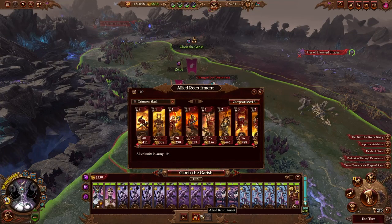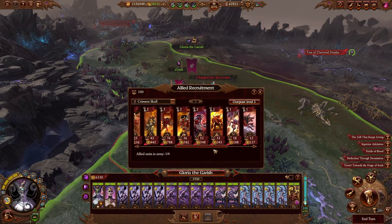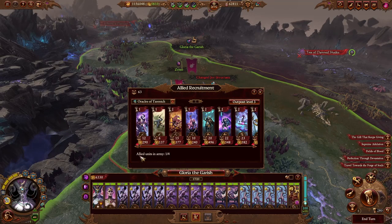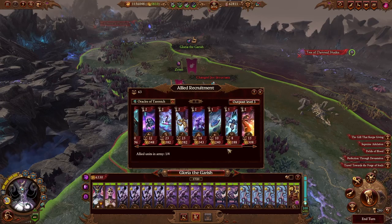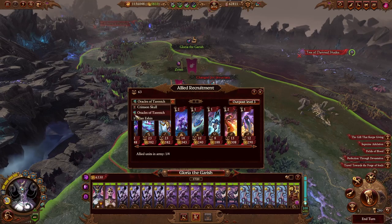Have you ever looked at your military alliance tab and thought, I just don't know what unit to get? This unit looks good, but with my skill trees, technologies, faction abilities, my units are just better. So why would you get other units from another faction? Because they're cool, I guess, but they won't be as effective. This video aims to look at all the units that you can add to your army that give something extra to your faction that just won't be available anywhere else.